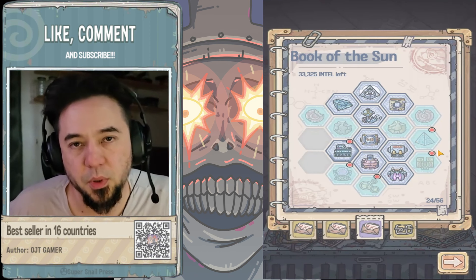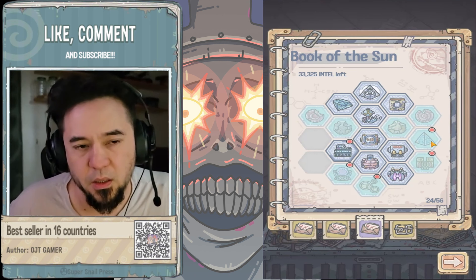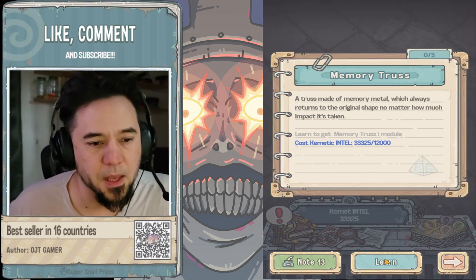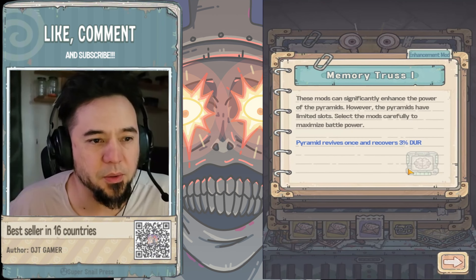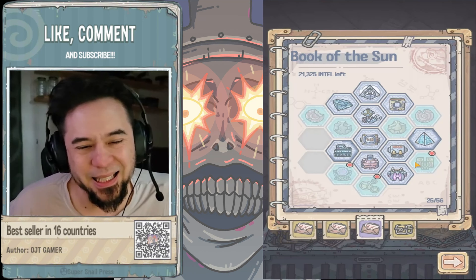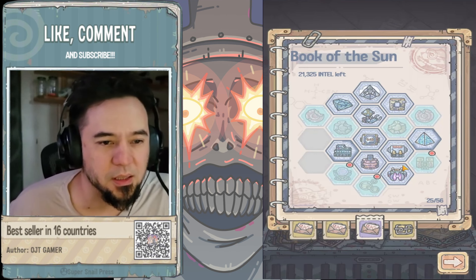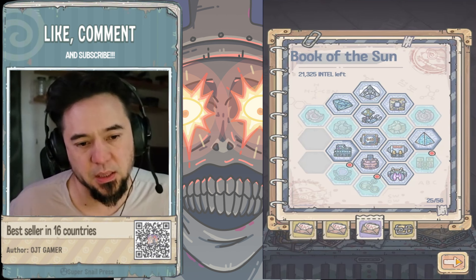Refinement speed-up you don't need right now because we don't have the black hole, so skip that one. I'll grab pyramid revives just to see what it's for — but it's not great, so we stop here. We need to keep some intel so that when we go into the future we're ready.